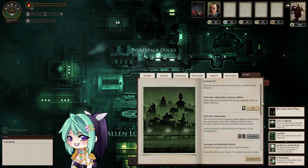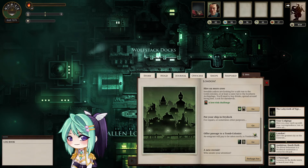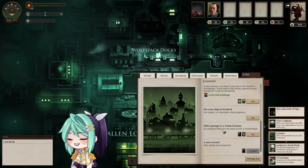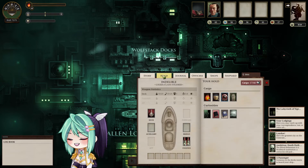What else can I do here? Hire on more crew — I have eight already, I don't need more. Offer passage to the Tomb Colonies: an emigrant will pay to be taken north to Vanderbight. Always take this quest. It's oddly difficult to die in Fallen London, but when a Londoner is too tatty and wretched to live, they wrap themselves in bandages and take ship for the Tomb Colonies. Your cargo: once aboard in padded coffins, they'll sleep until the journey is done. Take the colonies north to Vanderbight.